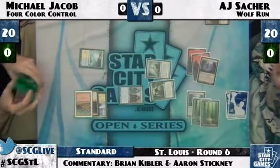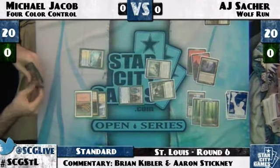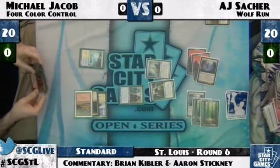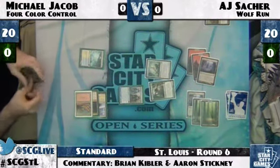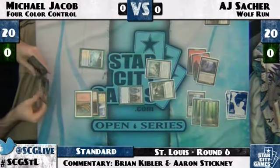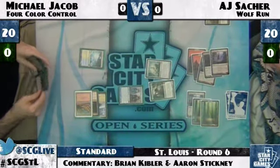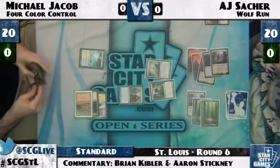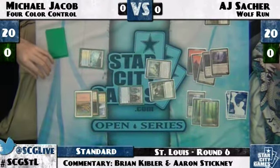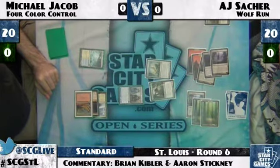Primeval Titan comes down and MJ didn't even want to represent Mana Leak there. It's an interesting play — a lot of players would just hold up the mana and hope their opponent wouldn't try to cast the Titan. I don't know if MJ felt it was obvious he didn't have a Mana Leak because it didn't stop the Solemn Simulacrum, or if he just put AJ on being willing to cast it into a Mana Leak anyway. This is the part of the game where it gets pretty tough for four-color control.